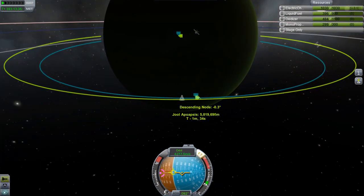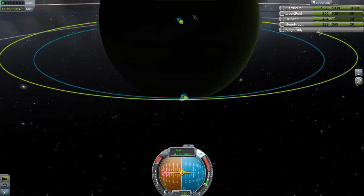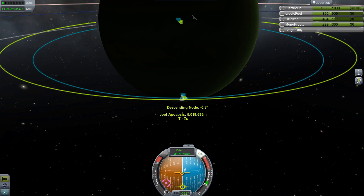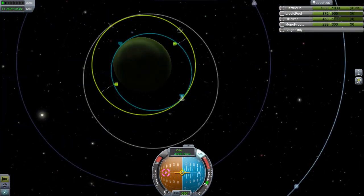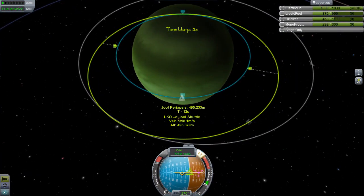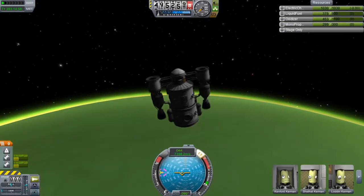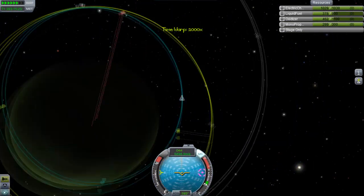So we've aerobraked. We've slowed down our escape velocity trajectory and brought it down. We've brought our apoapsis down roughly to the height of our orbital space station. Now we want to cancel out our relative inclination so that we're on the same plane as it, and then just a little magic to actually get us docked.